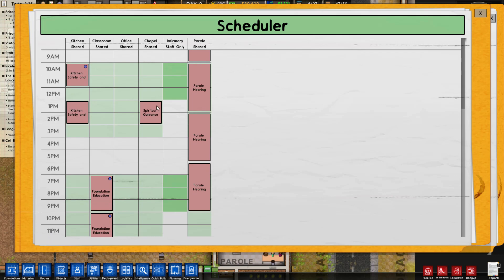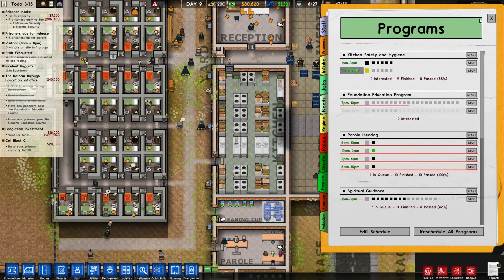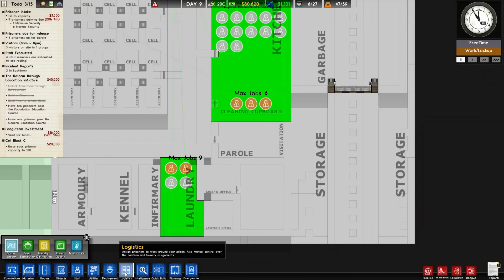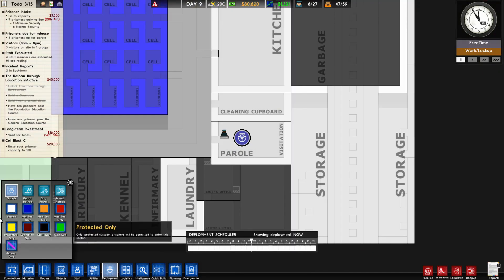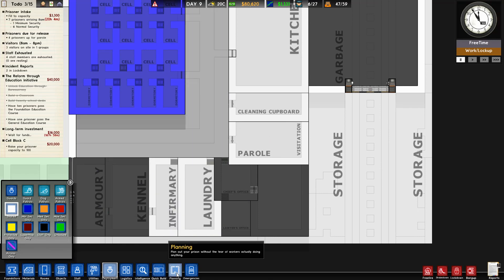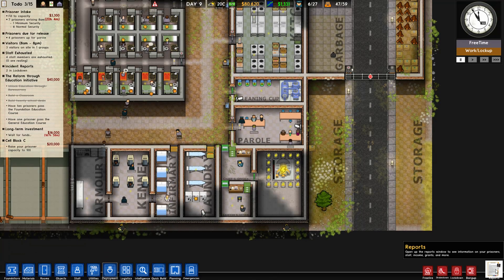Infirmary is staff only - that's why they can't do those programs there. But we want to get the drug treatment stuff here, so we'll have to make the infirmary shared - as much as it is against my better judgment.